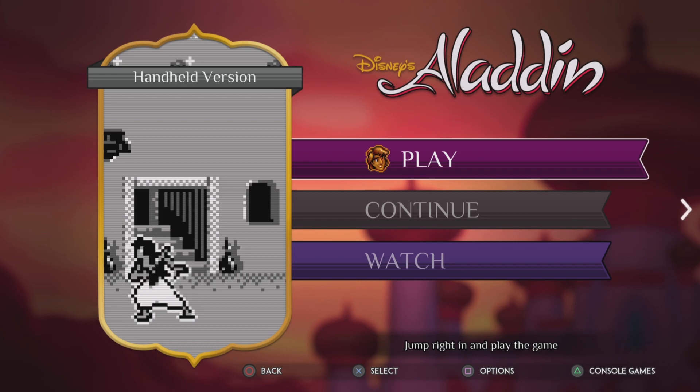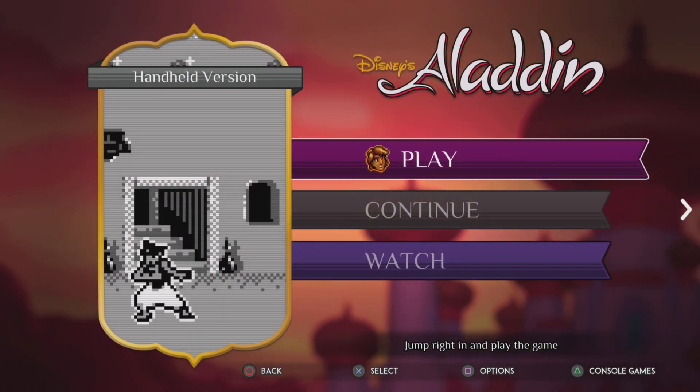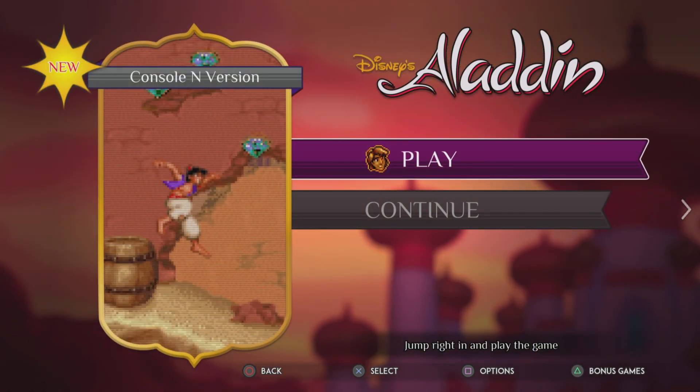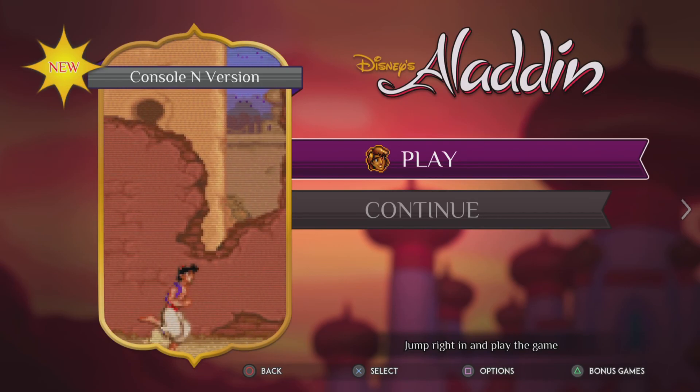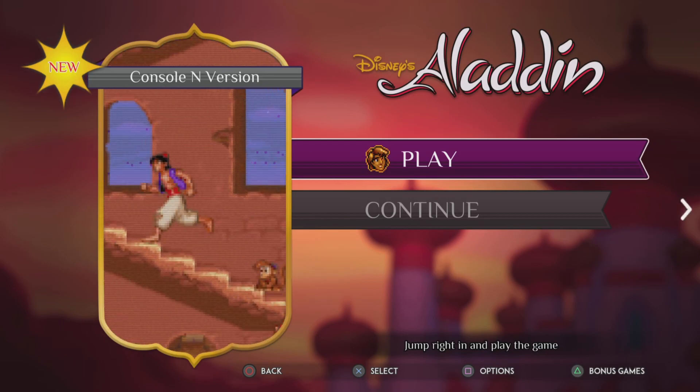Bonus games! Oh, look at this — we got the Gameboy version, Gameboy Color version, that's cool. I knew they added this, I did not know they added the Jungle Book. We'll play the Jungle Book eventually, but for today we're playing the Nintendo version of Aladdin.